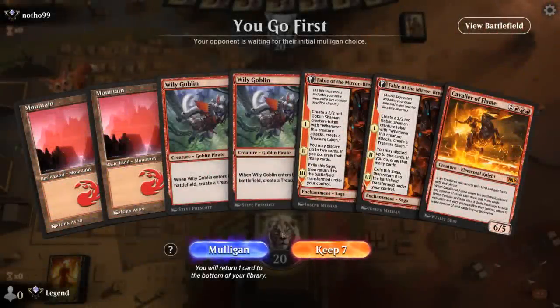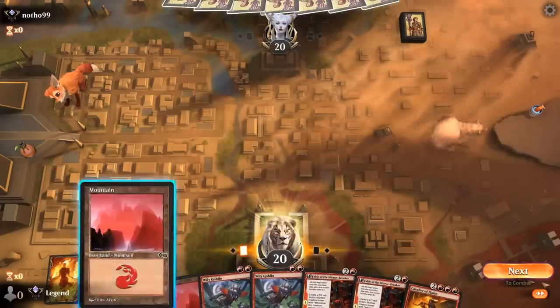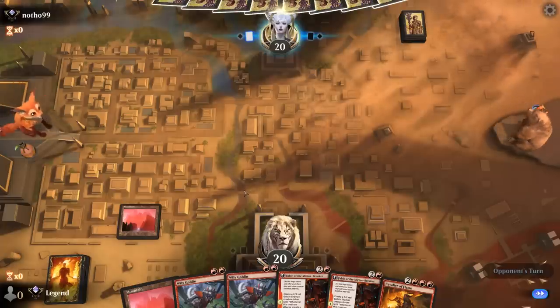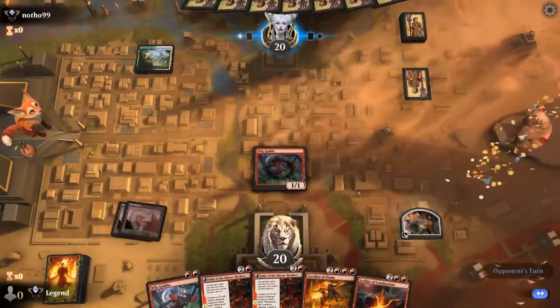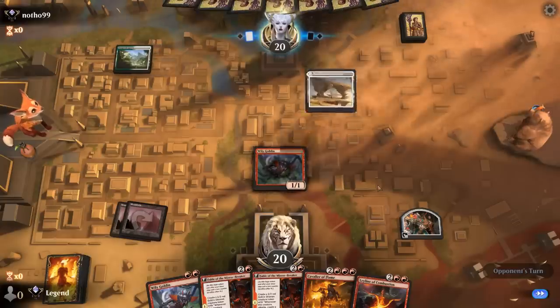We're on the play and got double Wily Goblin, missing Nykthos. There's no Fires of Invention but maybe Fable can help there — we'll try it. Hopefully we'll draw a third land so we don't have to use our treasure to play Fable, but it's always an option. Opponent is on green-white — a Leyline drawn a draw step late here, but we can always discard it to our Fable. Probably on an angel life-gain deck — it's going to be a tough matchup.